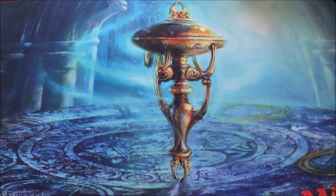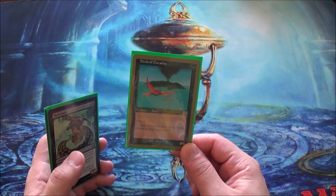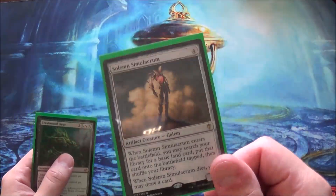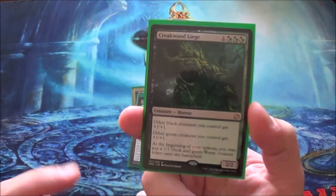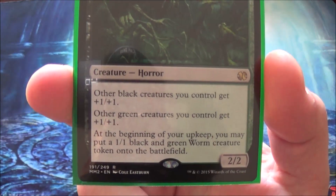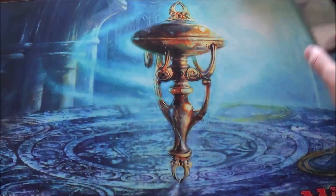I'm not playing all spiders by the way — probably will at some point, but until then I'm playing some other creatures. Birds of Paradise — if any of you give me grief for the gold border, shut up. I do have a real Birds of Paradise, a friend is borrowing it, I'm getting it later. Shriek Moth for removal, Solemn Simulacrum for some ramp and draw. And Creakwood Liege is just a really good card in this deck — it pumps the spiders and I get 1/1 black-green worm creatures.